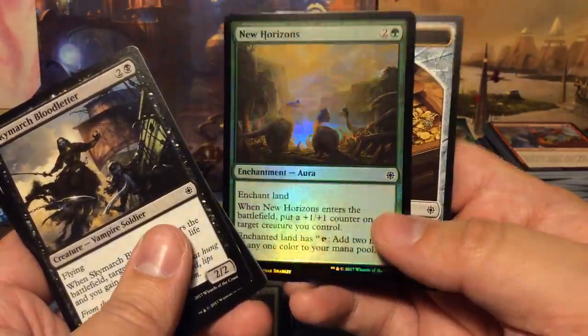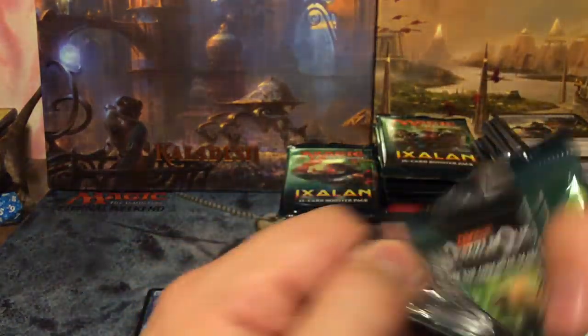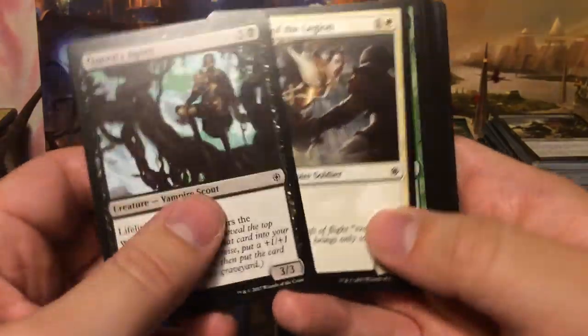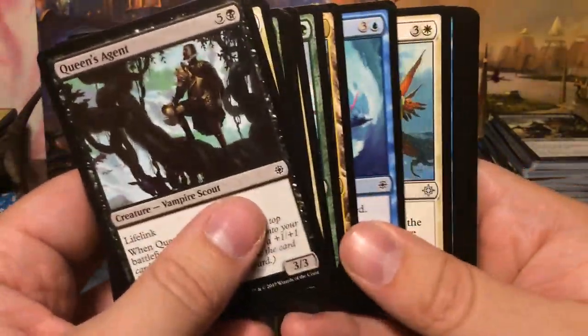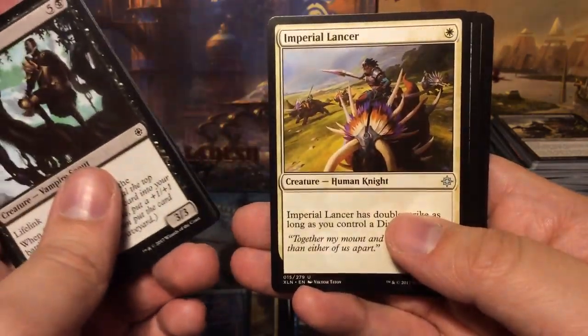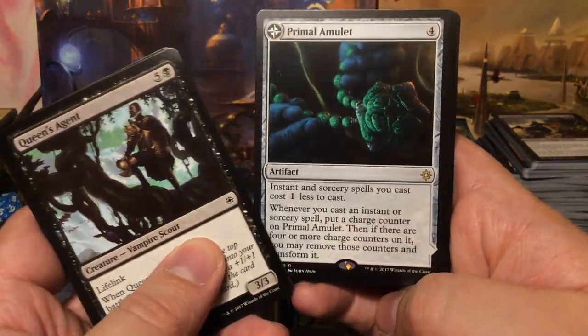Another foil — New Horizons, nice. We're still at only two mythics. Imperial Aerosaur, Lookout's Dispersal, Imperial Lancer, and we have one of the flip cards — Primal Amulet!